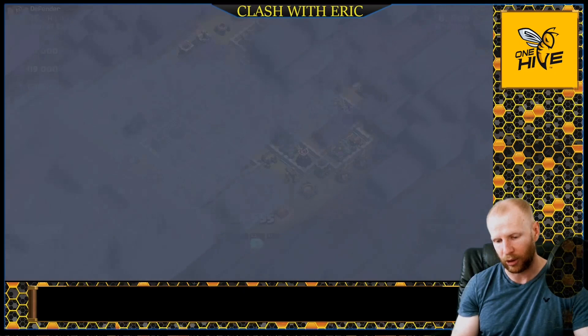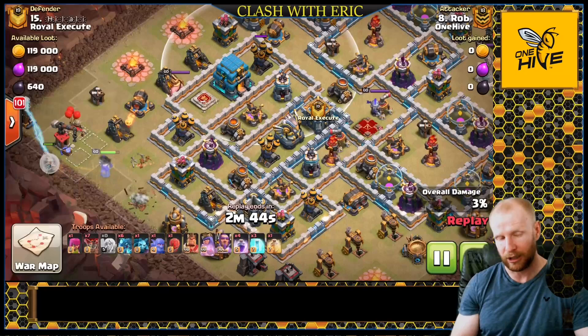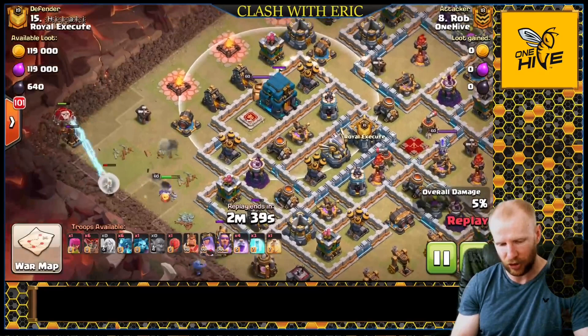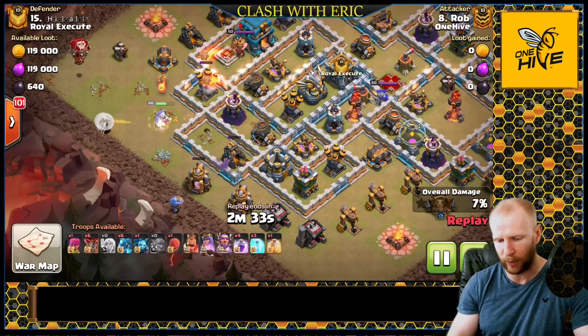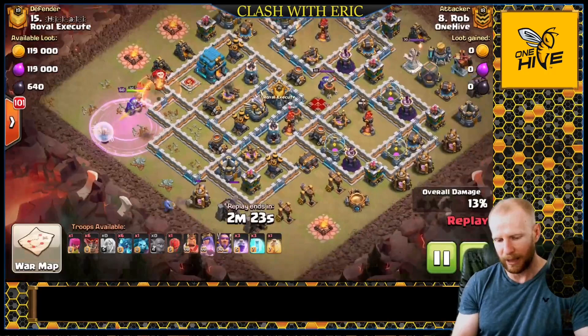Let's check out this one by Rob, where he incorporates the queen walk. When you see multiple air defenses on the edge of the base that the queen can reach, it's often worth the extra rages to get her to walk that edge. The town hall is also on the edge there. He uses a bowler bounce to funnel the queen after the archer tower was taken out, so that the bowler can bounce safely. He gets a rage down — that rage will keep her up and get her through the enemy king, and she'll need one more rage to get through the town hall.